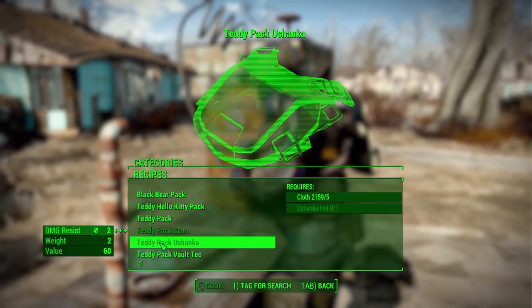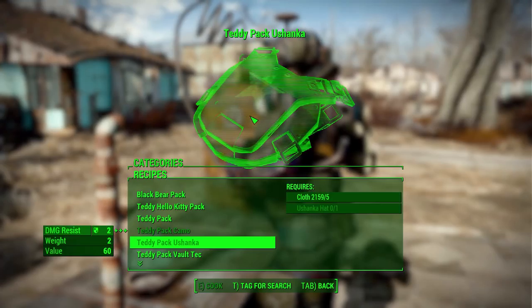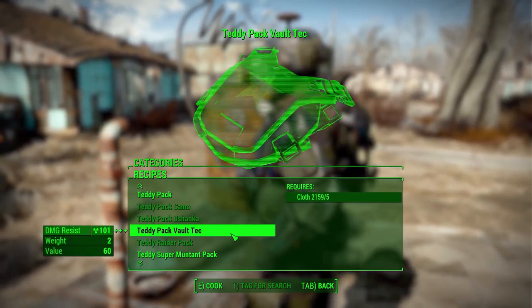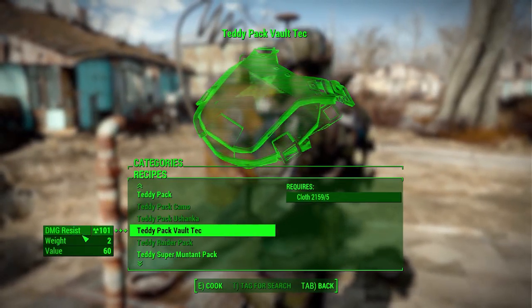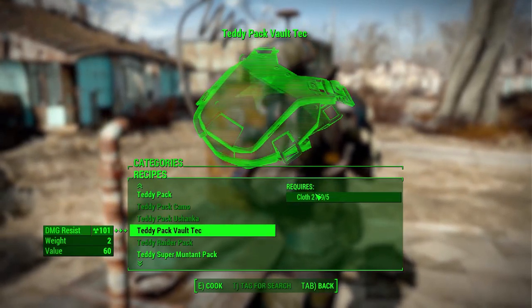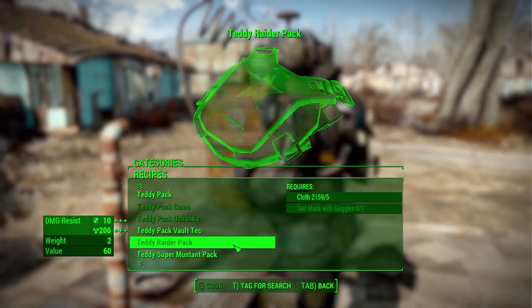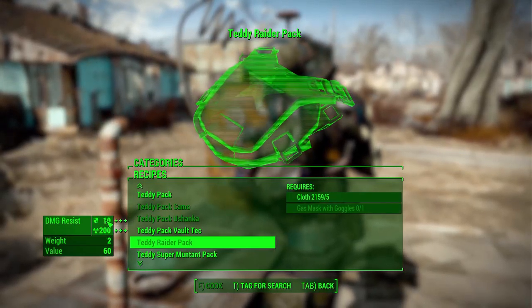We then have the teddy pack ushanka, which adds some basic damage resistance and requires one of the ushanka hats as well as cloth. Then we have the Vault-Tec one, which will add to your radiation resistance and unusually doesn't require anything additional besides cloth — but hey, it's Vault-Tec, what are you gonna do. The next is a raider one which will add 200 to your radiation resistance and 10 to your physical defense.